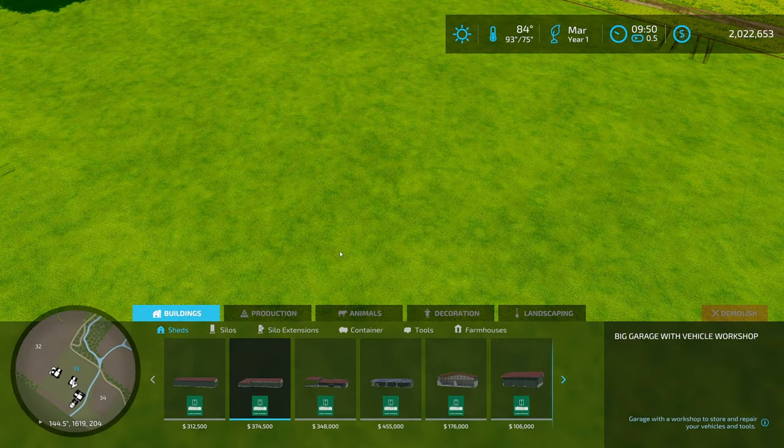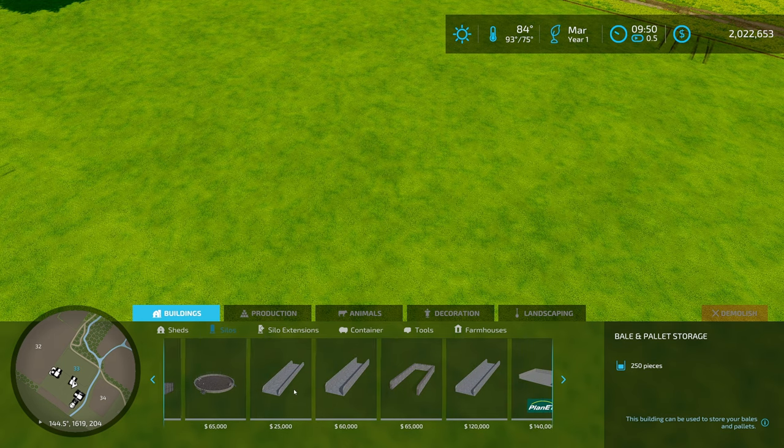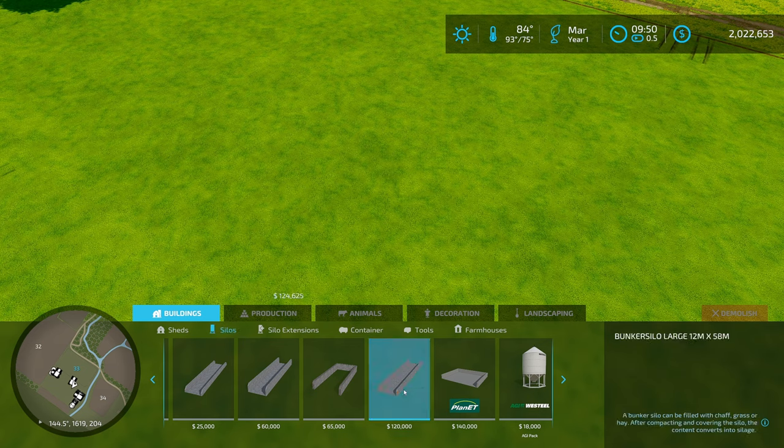For the next step, you need to have a bunker silo. If you go into your build menu, go under silos. There are several base game silos to choose from: $25,000, $60,000, $65,000, $120,000, and $140,000. They will hold a lot of silage.